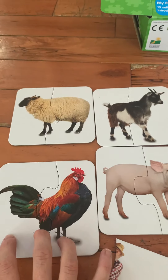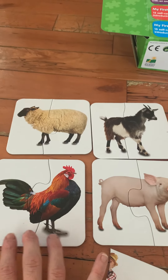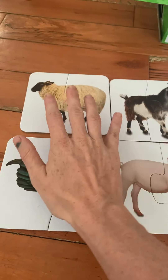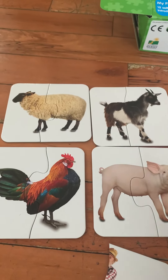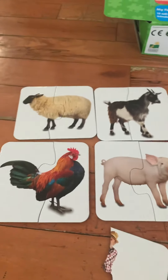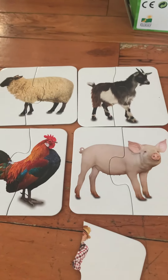Out of these cards there's a rooster — I pointed out we go see the rooster every day when we do the chickens. There's also a sheep, a goat, and a pig, which these three we don't have on our farm, but they would be a common part of a farm.